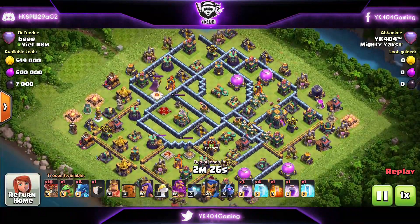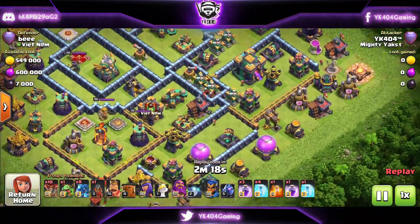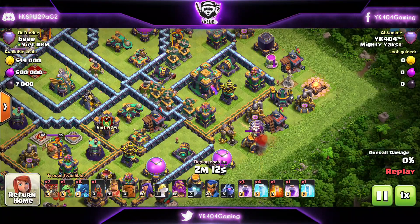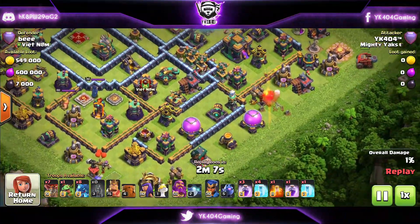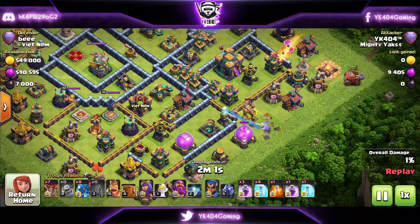This is our first attack — a replay; I forgot to hit the record button, but deal with it. We're starting with the Flame Flinger. I just switched my siege machine, and because I see there's no mortar or no X-Bow except for the one I'm sniping with balloons, I figured we could take out the Town Hall just with the Flame Flinger siege machine.